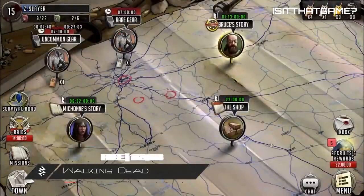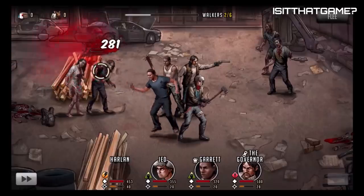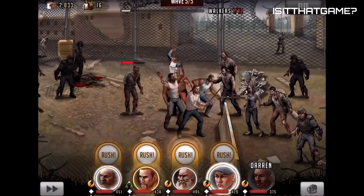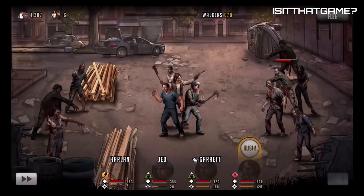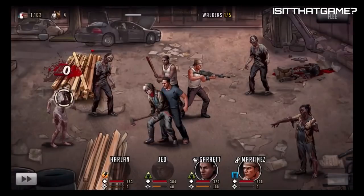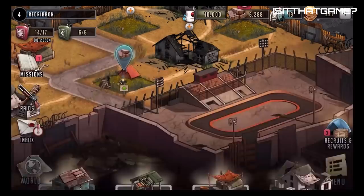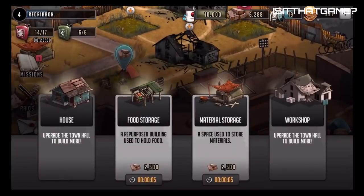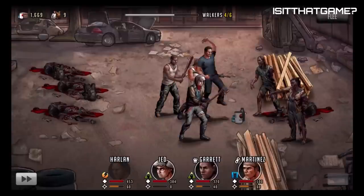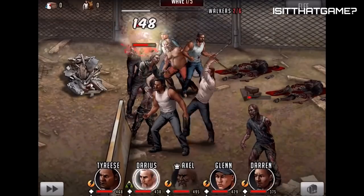Walking Dead Road to Survival. In this strategy RPG, fight walkers and humans and make life or death decisions that shape and change the story. Sometimes you wander upon a survivor and have to make a choice like untying someone and saving them, or leaving them to the walkers. Be careful of the humans in this game — their deception skills are just as dangerous as a zombie bite. Build your stronghold and watch for PvP raids of your resources, as the Walking Dead once again shows us the struggle of a zombie-filled world.